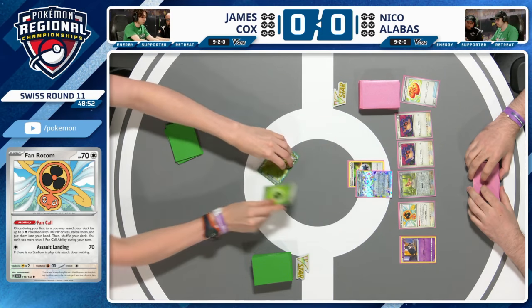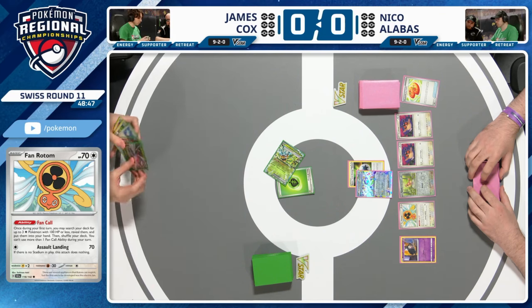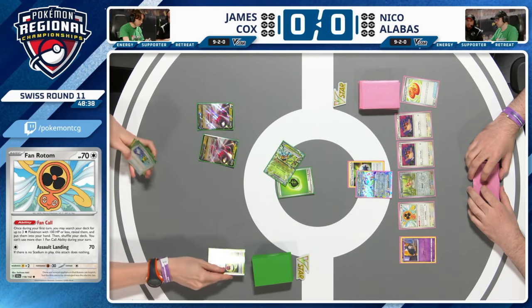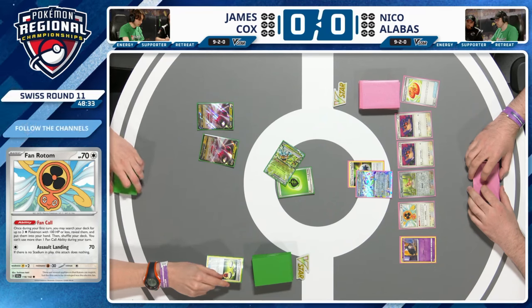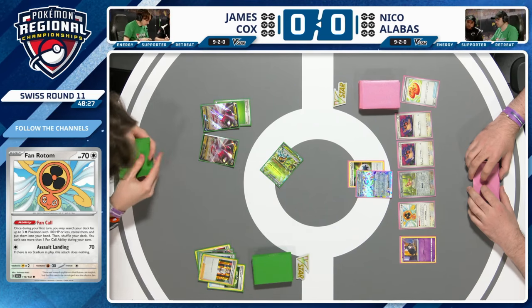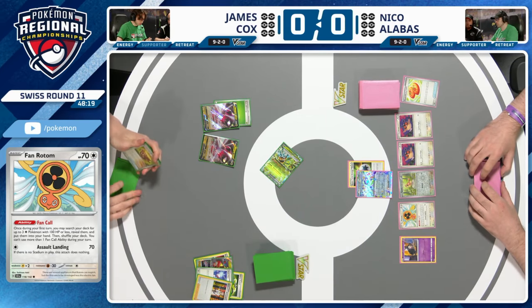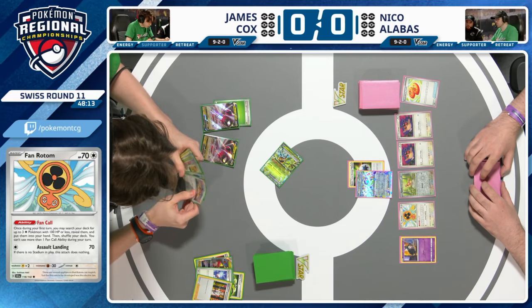Over to James, who's playing the Regidrago archetype, starting with Teal Dance — attach a Grass Energy to itself and draw a card. James's deck has a couple of mini-games: first, get Regidrago V Star in play, then get your attackers in the discard pile. Regidrago V Star's Apex Dragon attack lets you copy any dragon-type attack from your discard pile. Professor's Research discards that Giratina V Star — Lost Impact is now available via Apex Dragon.